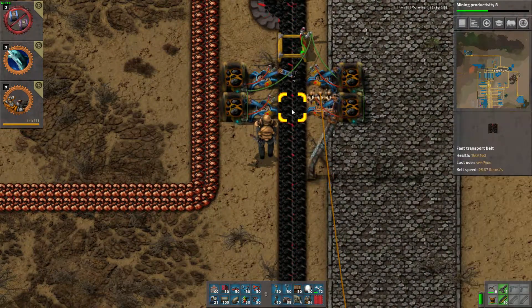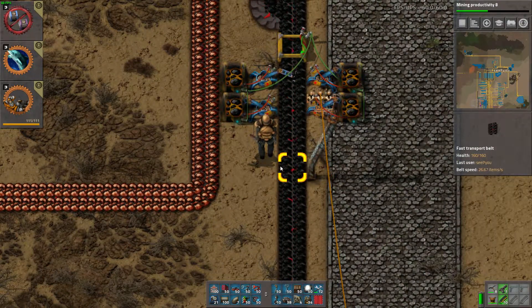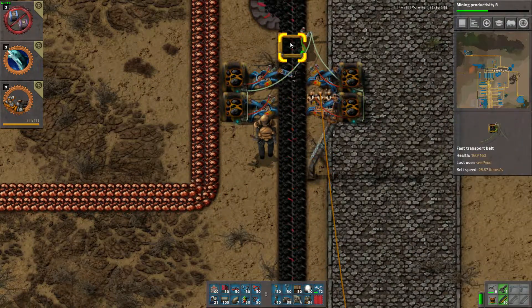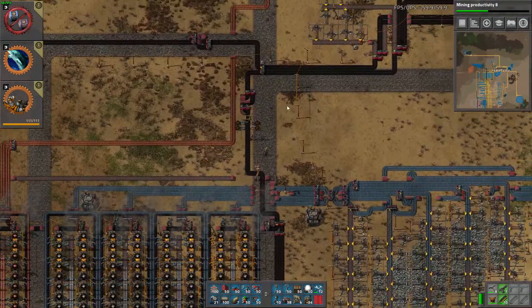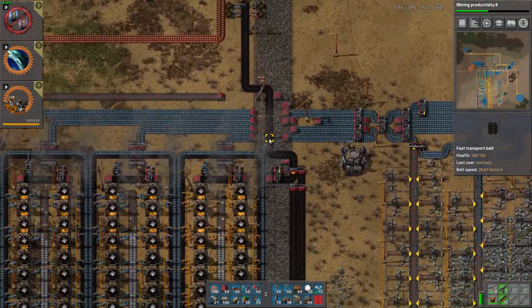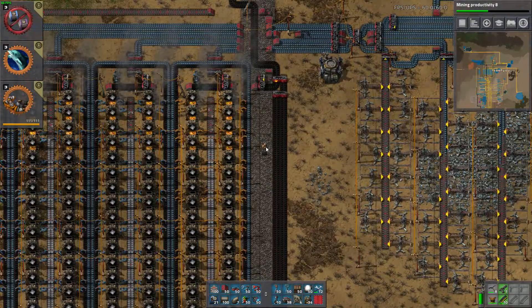Let's say all of them have 9 — then that will continue to work because 3 times 9 is 27, which is less than 40. But as soon as something has enough, that stops, so it can be inserted by those inserters and cleaned up so it can keep going.